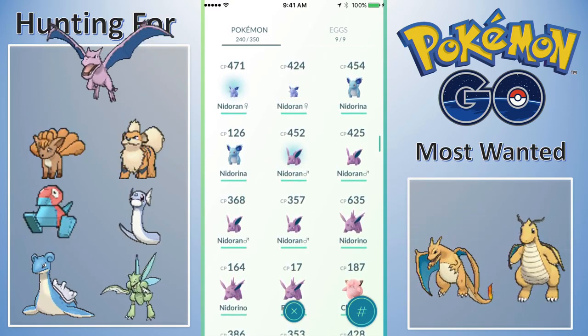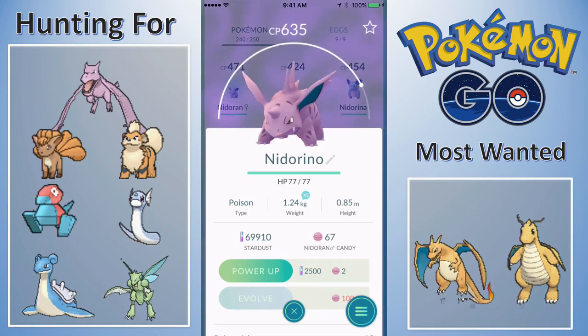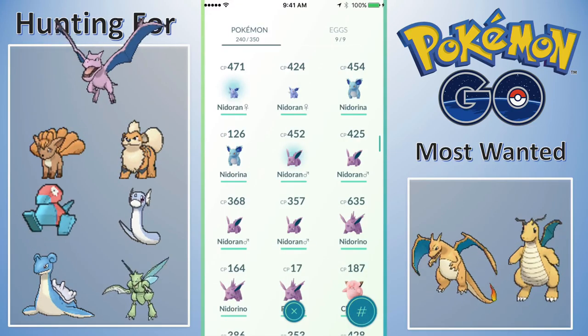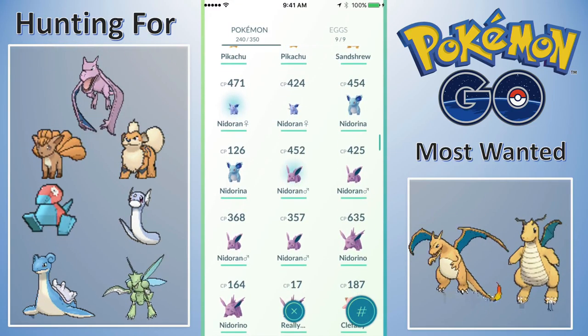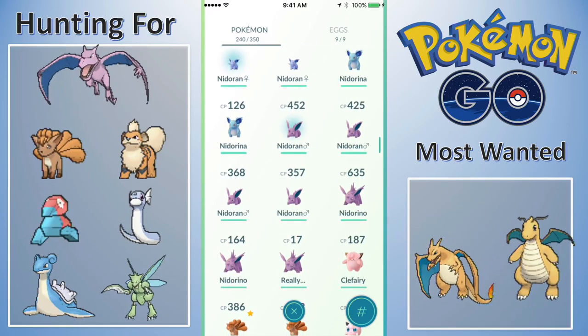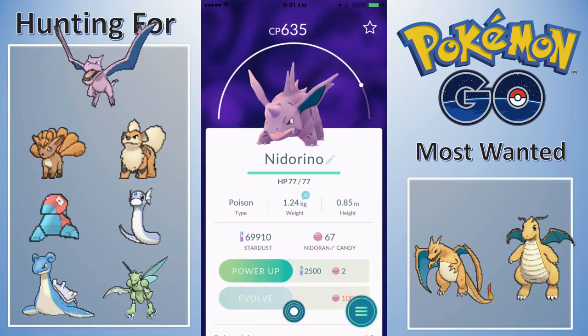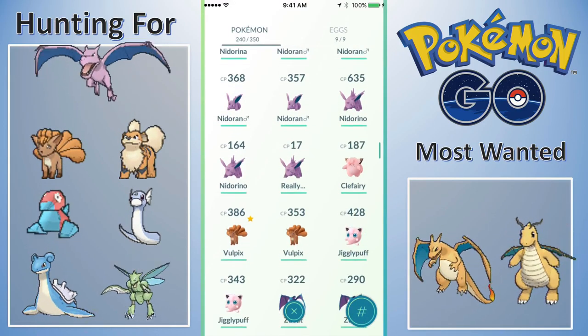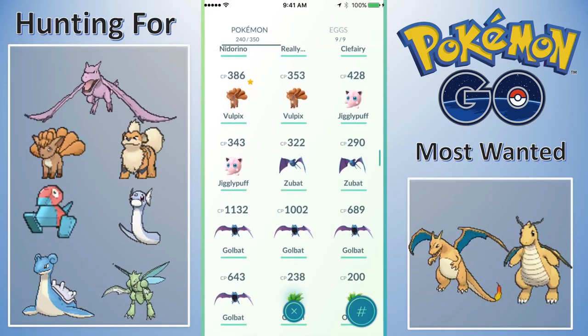With the Nidoran males and females, I think we caught one a piece today. I'm going to wait until I get 125 candies and then evolve my highest Nidoran male or female. I can evolve Bellsprout into Victreebel or Weepinbell into Victreebel, but I'm waiting for three more candies. My luck would be that I'd catch a higher-CP Bellsprout than the 621 I have, so I'm going to hold up on that.